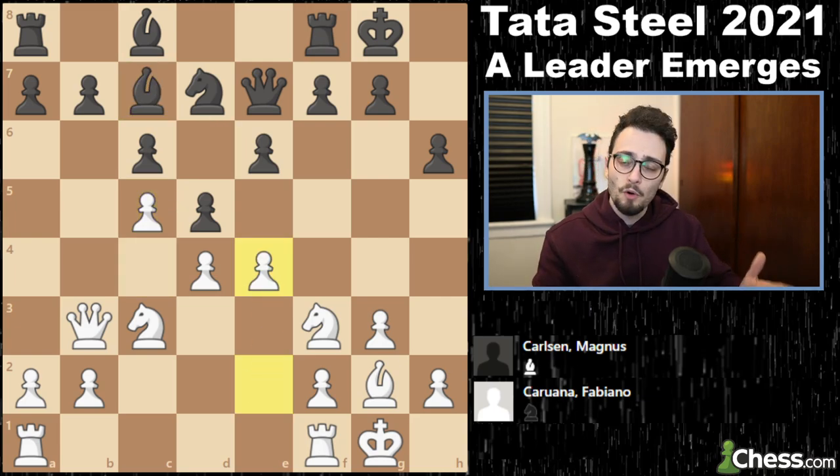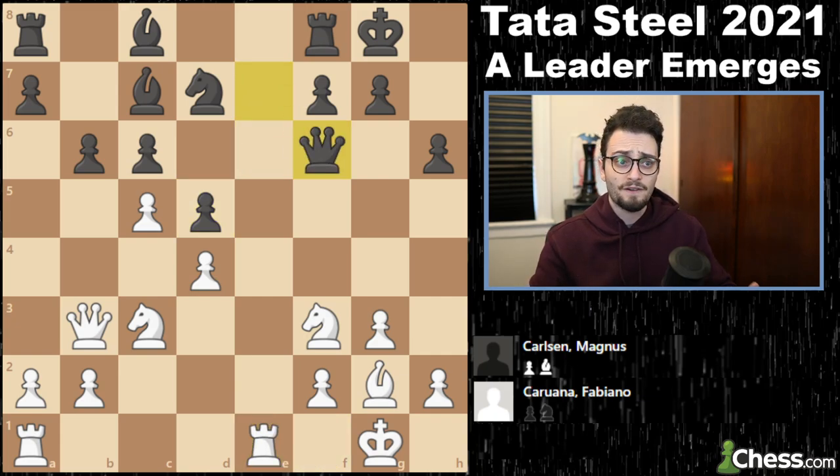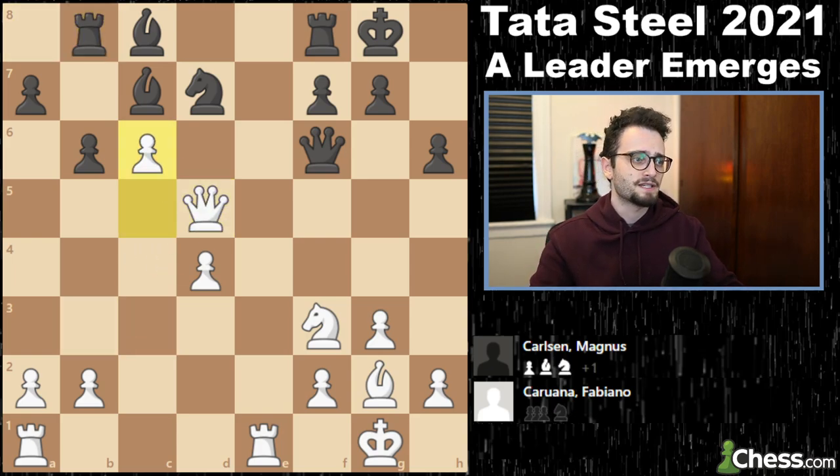Fabiano chooses both ideas — he plays c5 and then e4 — but Magnus plays b6 and there's tension among the pawns. We get e takes d5, e takes d5, and now rook e1, queen f6. Fabiano Caruana detonates a sacrifice on d5 — takes, takes, the rook slides over and he plays c6.